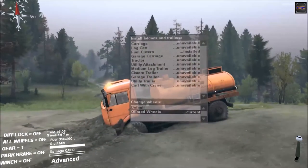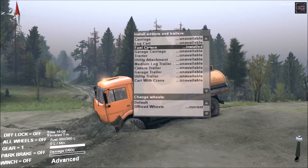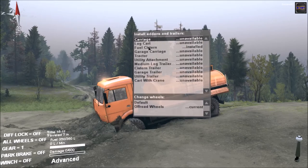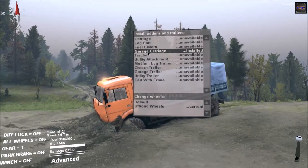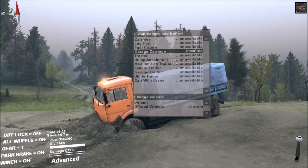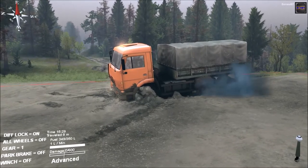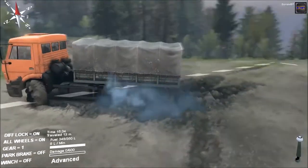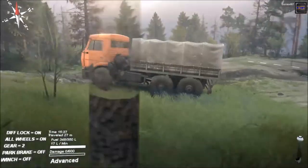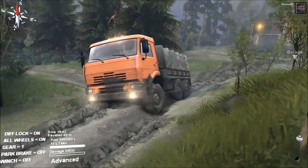Some off-road wheels on it — what else can I get with it? I think I'm gonna put the garage carriage on and go finish unlocking that garage. All right, time to roll. Turn that on, get some traction there. That's not handling too bad right now.